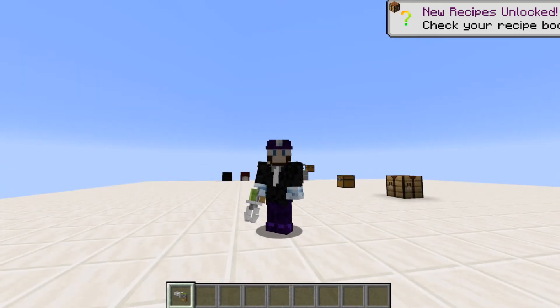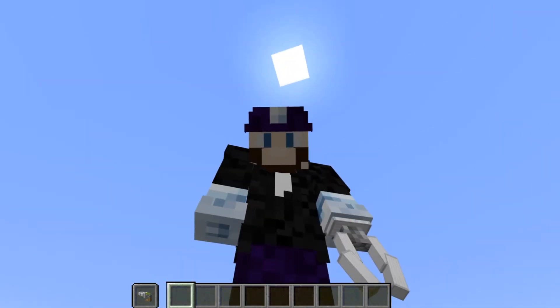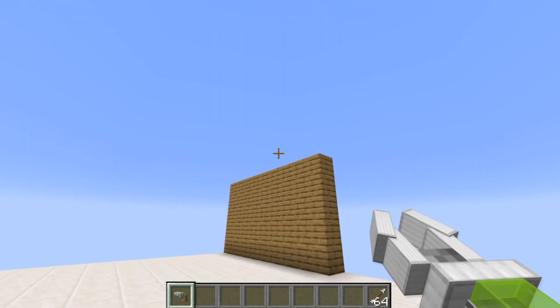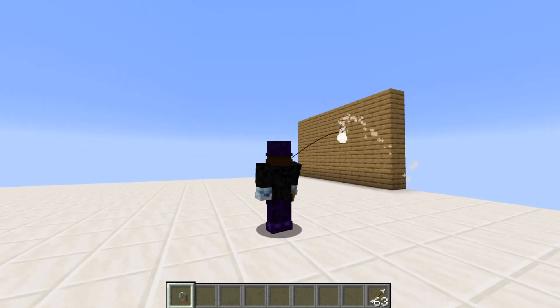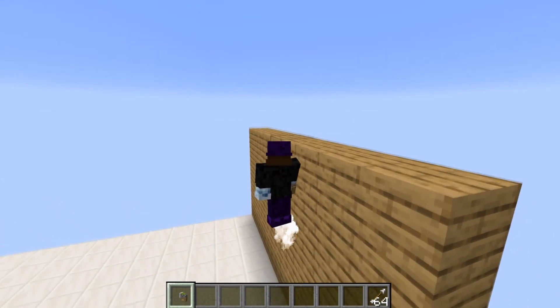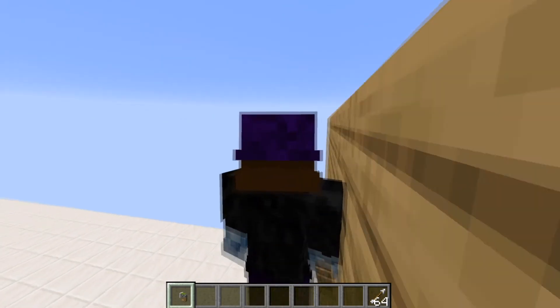Here you have it — the grappling hook. It looks very silly in the left hand, but if your inventory contains some arrows you can use it. You can grapple by sneaking and release by pressing right click.